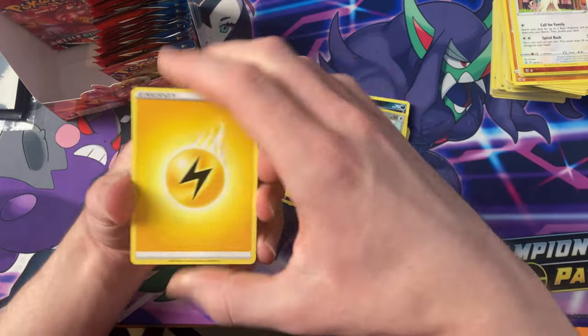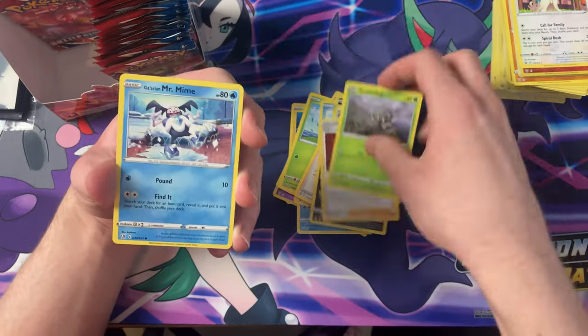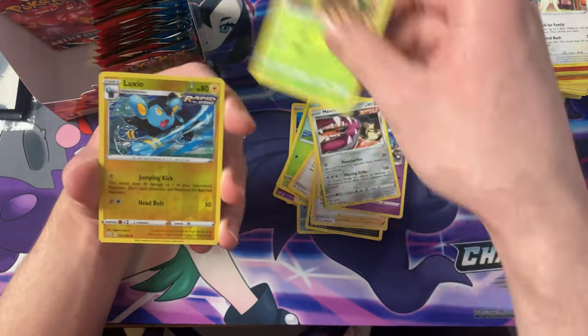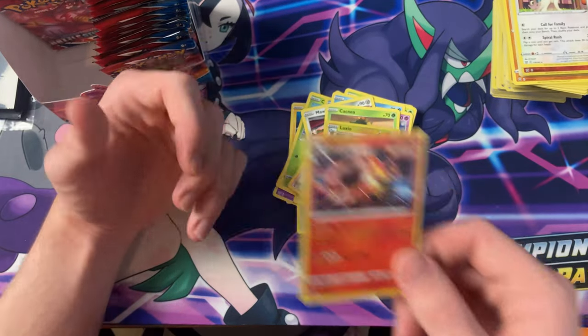Got the Thunder energy, Bruna, Golbat, Mustard, Scatterbug, Mr. Rime, Spoink, Meowth, Cacnea, the Reverse Luxio — and the Holo Emboar.